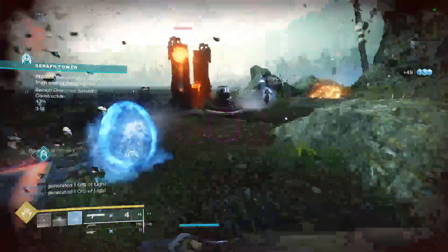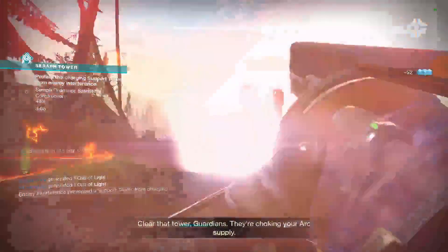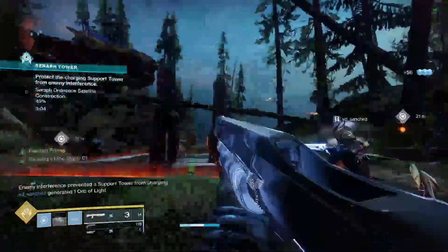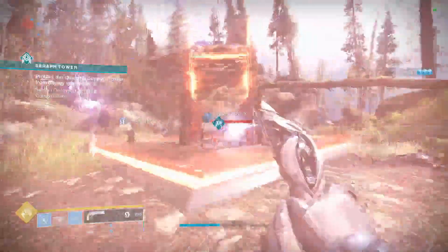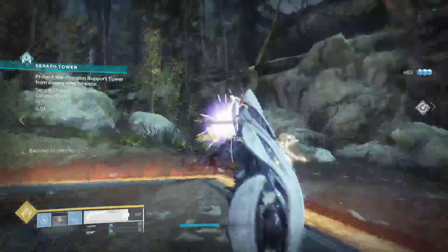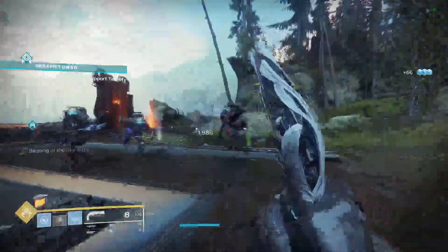But if you're like me and have no friends, you go to the new public event on Earth — the Seraph Tower public event — bring Lumina with ya and just heal people as you go, as you can see in my gameplay. You get about 20-25% per run through the event, so it'll literally take you like 4-5 times running it, and you gotta run it anyway to get the bits and do the bounty.